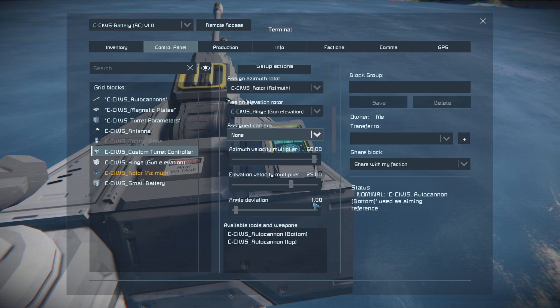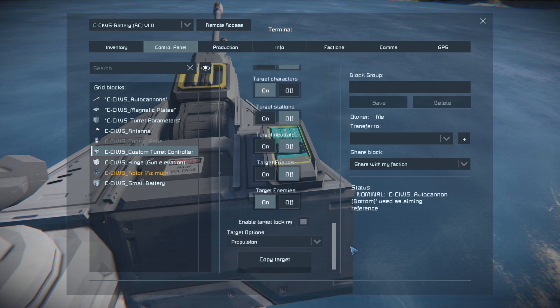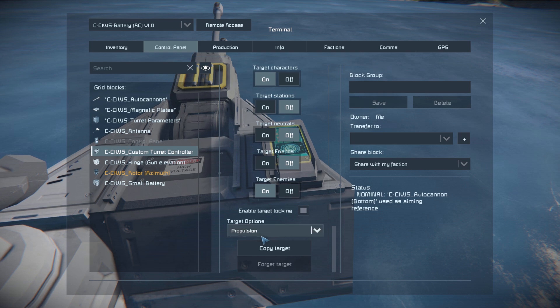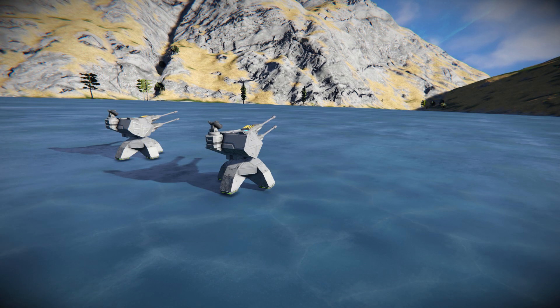We can change our target of what we want to go for, and at the very bottom we've also got a more pinpoint accurate targeting system — if you want it to target weapons, propulsion, or power systems. And that's that for what it looks like and how you set it up. It's a very handy blueprint to have around if you want a very easy to build point defense system before you can actually get a proper turret system set up and ready.